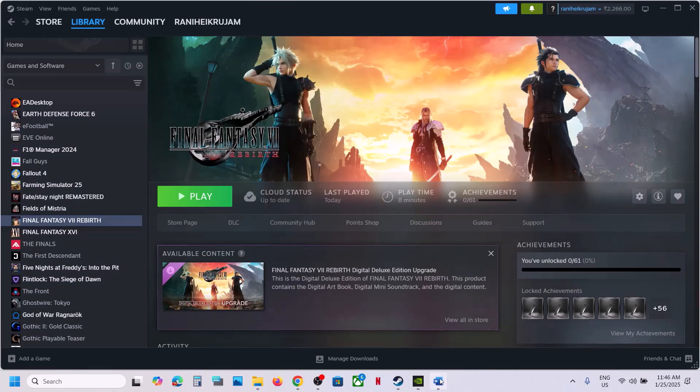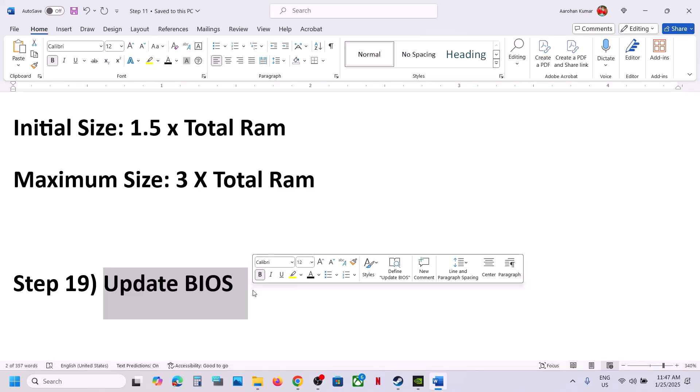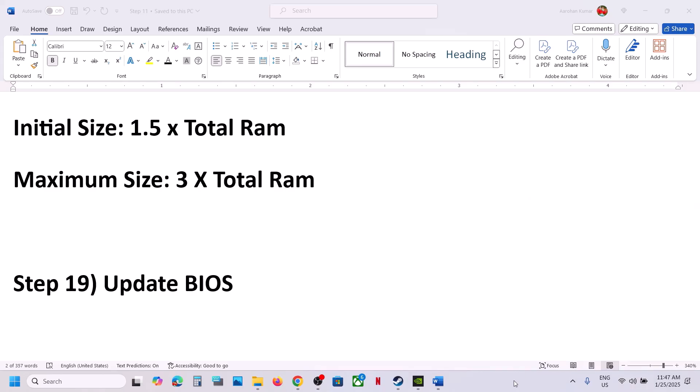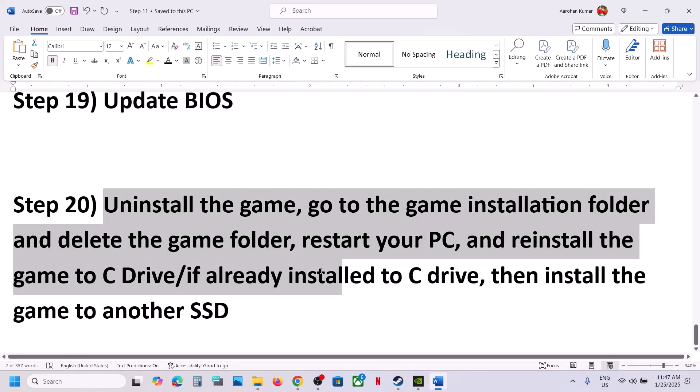The next step is to update the system BIOS. Go to your system manufacturer's website — Dell, Lenovo, etc. — select your model number, find the latest BIOS update, and install it. For laptops, make sure the battery is above 10% and the AC adapter is connected. Do not unplug the power cable during the BIOS update, as the system will restart. After the update, log into the computer and launch the game.